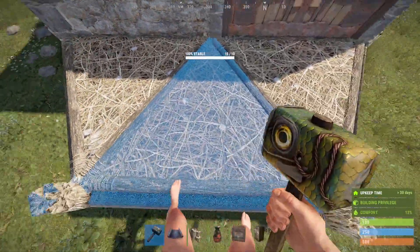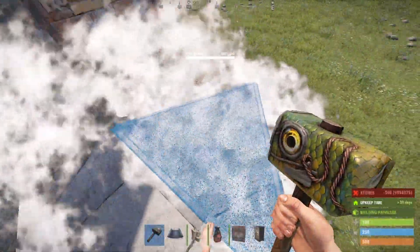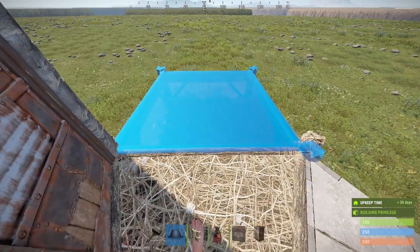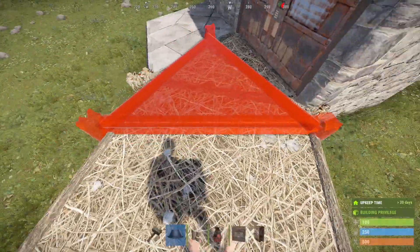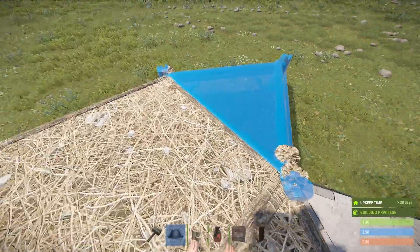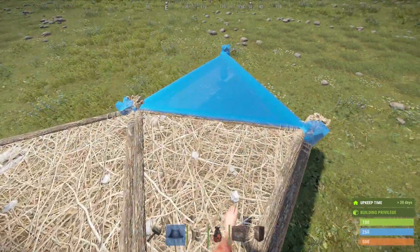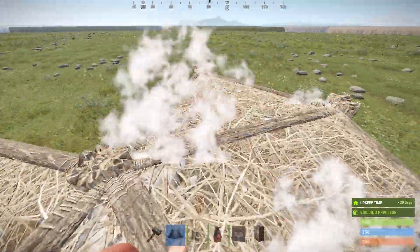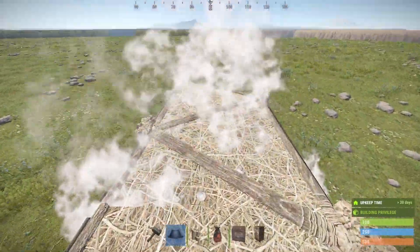To start off, place three twig foundations. You can upgrade both of the outer ones, but this one has to be left as twig for now. Then build a normal foundation out — and this part is very important — you have to go out exactly nine twig triangle foundations: one, two, three, four, five, six, seven, eight, nine.